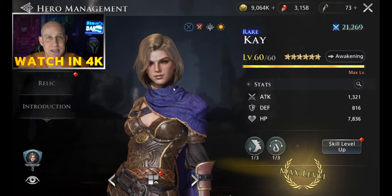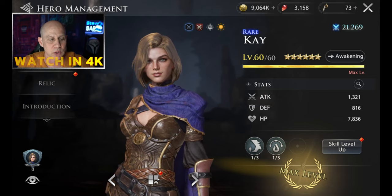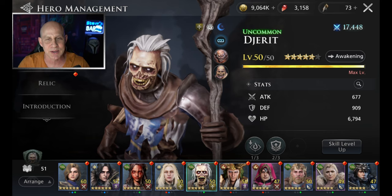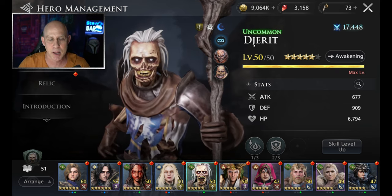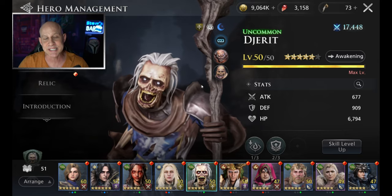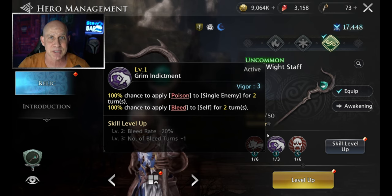Kay's amazing with their second ability to apply the poisons, but we're not going to focus on Kay. I want you to use Kay to get through Gorgos, but I also want you to level up this uncommon — Dejuret, or DJ if the D is silent. I'm going to call him DJ from now on.